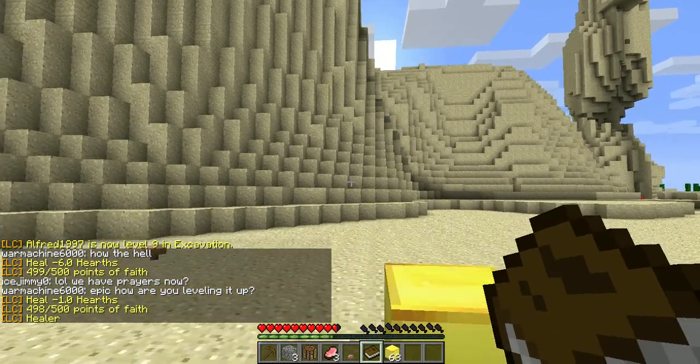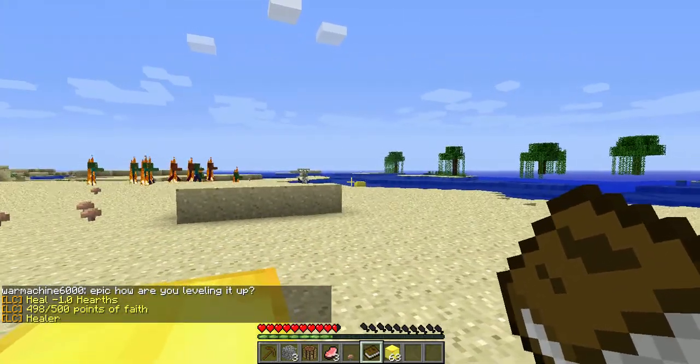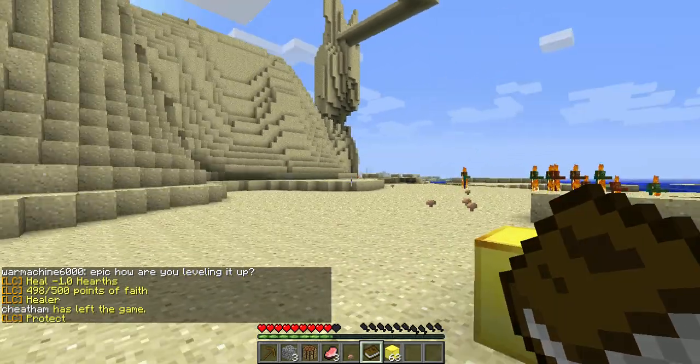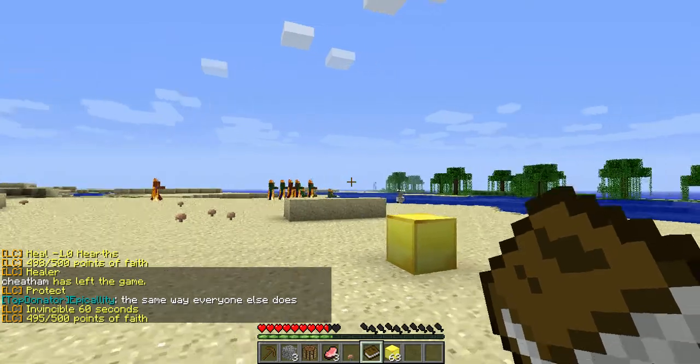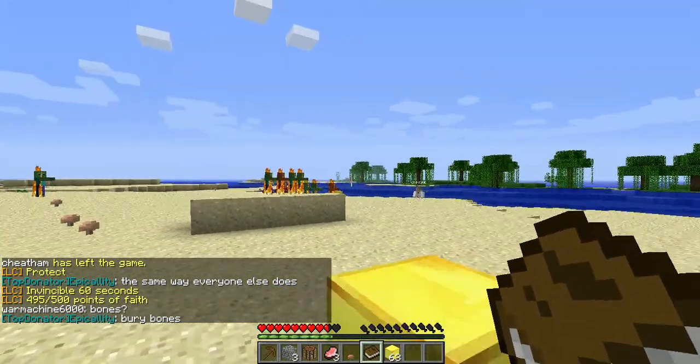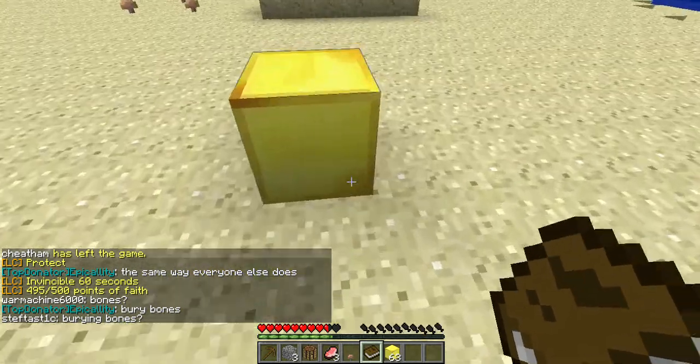This is how I'm slowly dying. Say I want to Protect people or Heal people — in PvP areas, you can Heal people. Protect: if I left-click in mid-air, I'm now Invincible for 60 seconds. Right now it only costs 3 points, but it will be costing more, trust me.